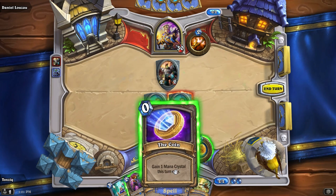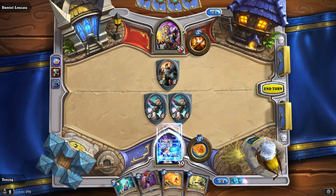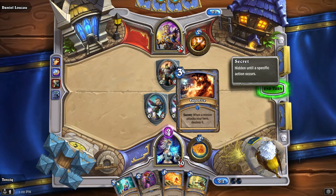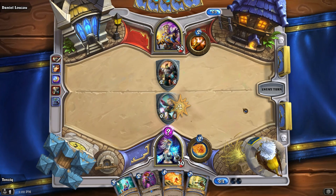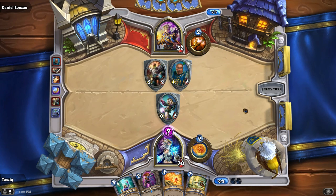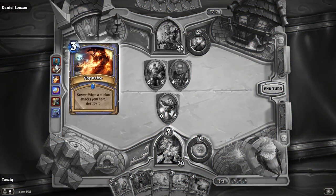We're going to set ourselves up for a little bit later. We'll go ahead and play the coin right now, and then play this, which is a secret. No one knows what it is other than me — when Dan hovers over it, all he sees is that it's a secret. Secrets can be triggered by anything: when somebody attacks, when you play a creature, when you deal damage — it's always triggered off an event. Now Dan knows that it has nothing to do with when one of his creatures attacks one of mine.